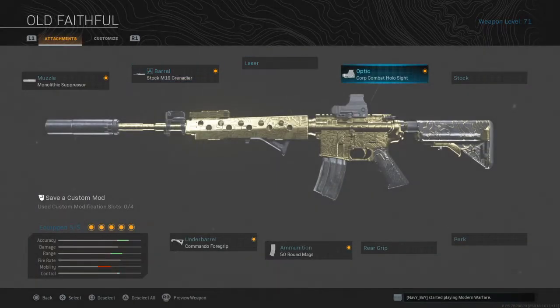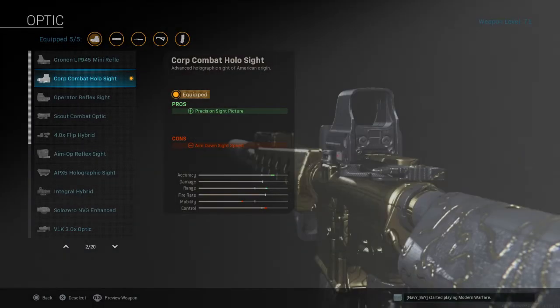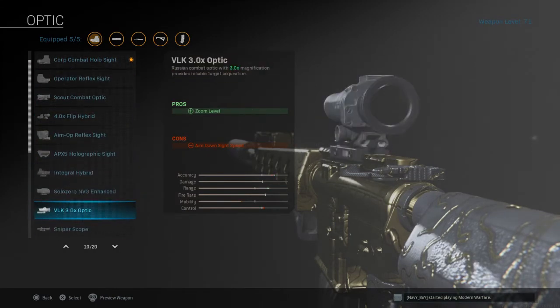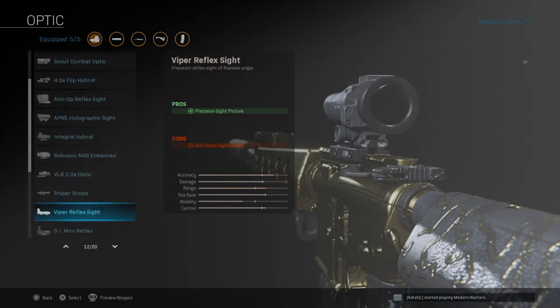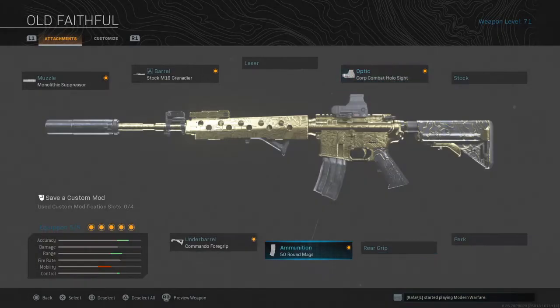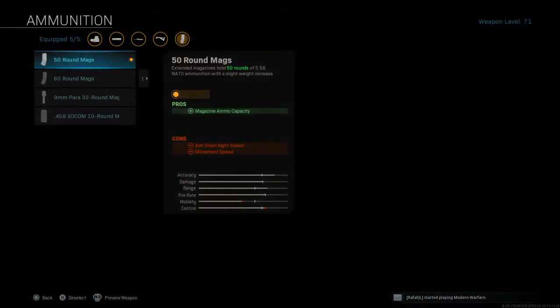For the optic I use the Corp Combat Holo Sight because I like the blue dot, but there are a couple more options you can use — like the VLK 3x Optic, which is a good one for mid and long range fights, and there's the G.I. Mini Reflex which is great for close combat and mid-range combat.